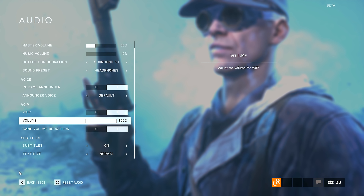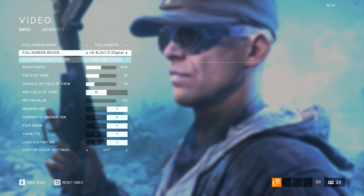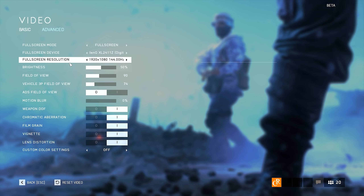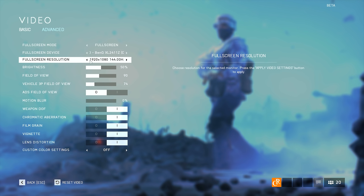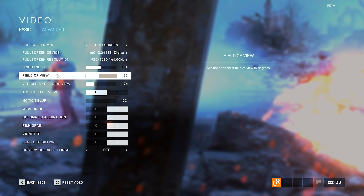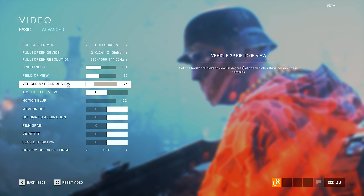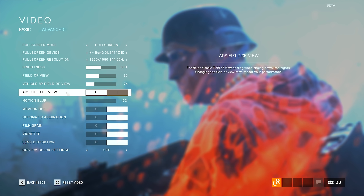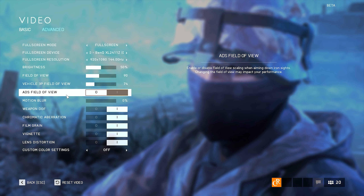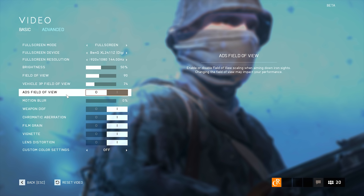Let's go to the Video Settings now. Make sure your game is set to Full Screen, your monitor is set correctly, and it's set to the proper resolution and refresh rate of your monitor — in my case, Full HD 144Hz. Brightness, adjust it to your liking; I have it at 50%. Field of View — make sure it's at least 90, and same for vehicles, I recommend a setting of 74 there. The next option is very important — please make sure it is disabled. It scales the field of view while aiming down the sights, which makes your opponents appear smaller and harder to shoot. Make sure it is disabled so your opponents are actually bigger in your sights.